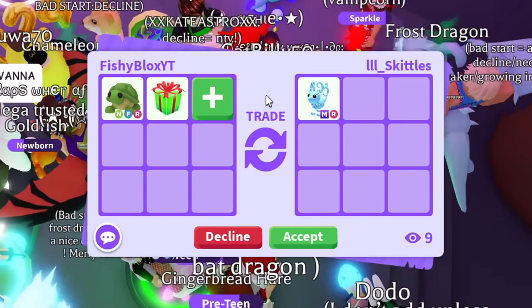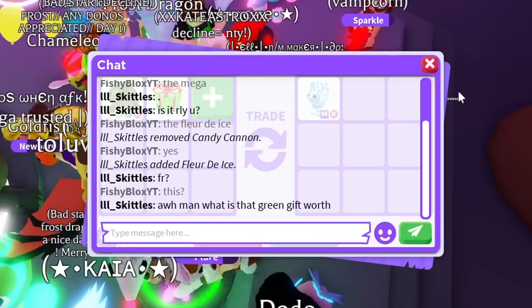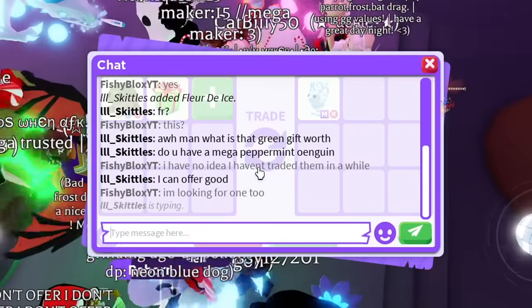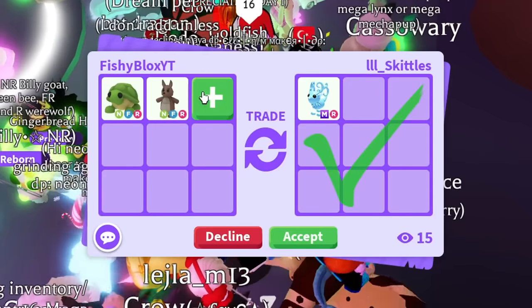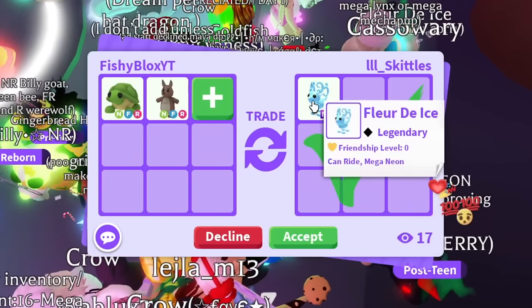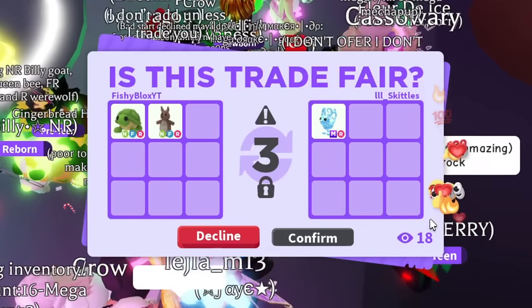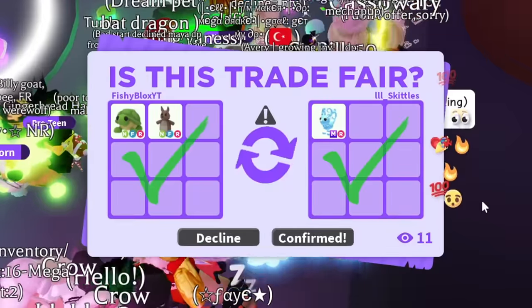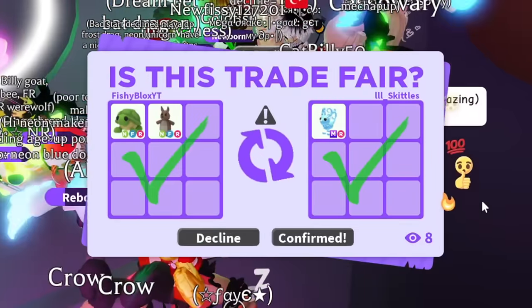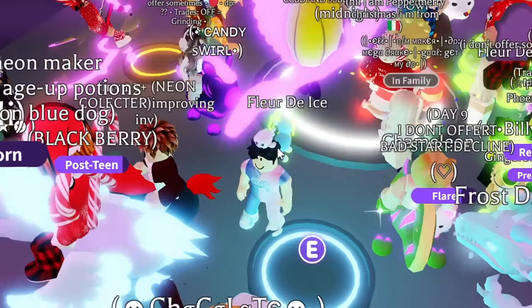There we go — they replaced it with the mega Florde Ice. I put in a Christmas Gift and a Turtle — the Christmas Gift is kind of rare. Ten people are watching. They asked what it's worth and they're looking for the Peppermint too — so am I. I'm gonna do a Neon Kangaroo and Neon Turtle for the mega Florde Ice. I feel like I'm making a mistake but I really want to get this done.